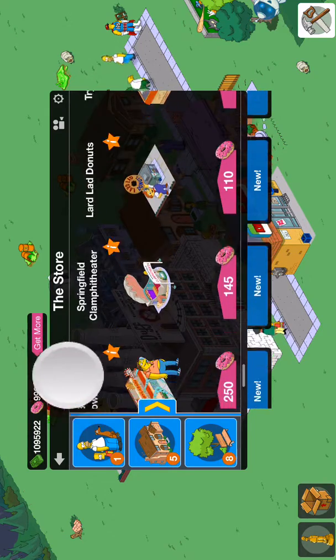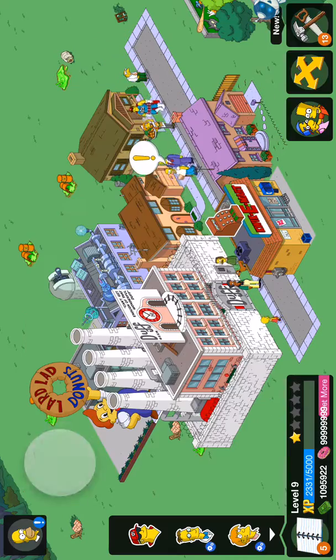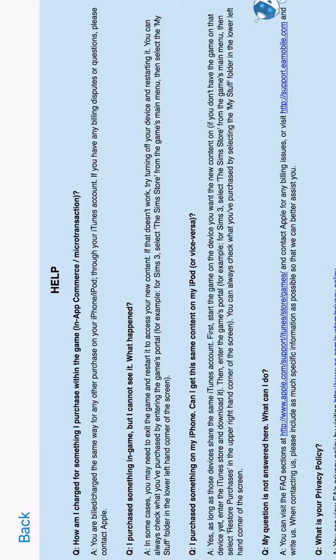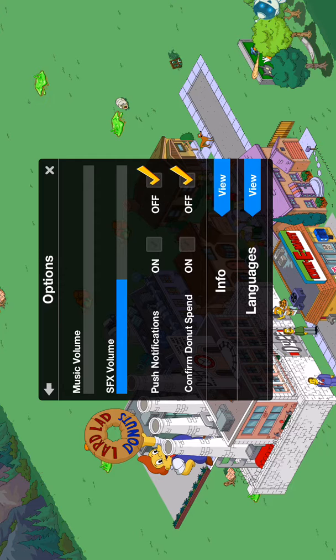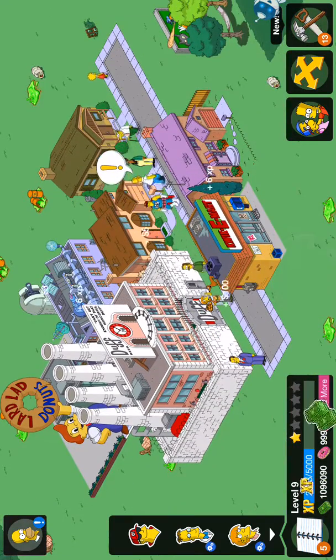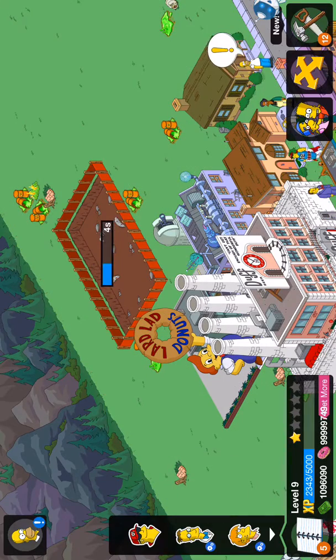If you look in the top corner there is my donuts. I bought loads of money with my donuts. Let's turn the volume down. Confirmed donuts — I am not sure. But yeah guys, this is how you cheat on it — well, mod it.